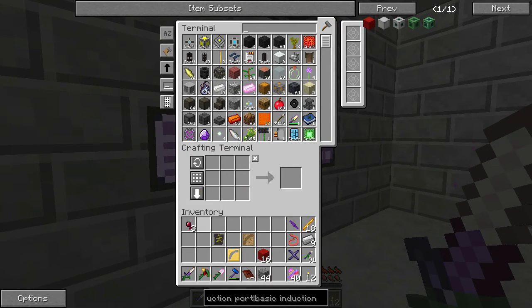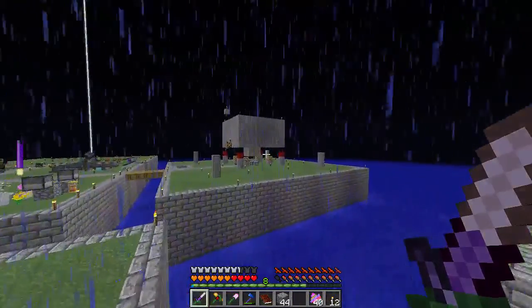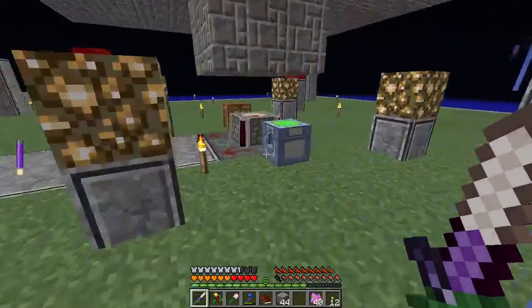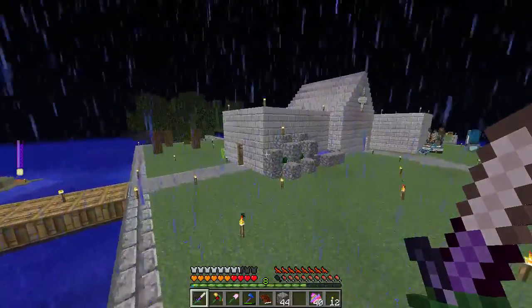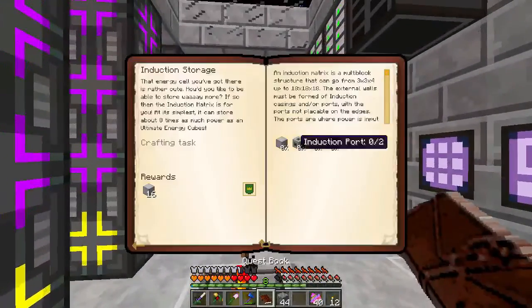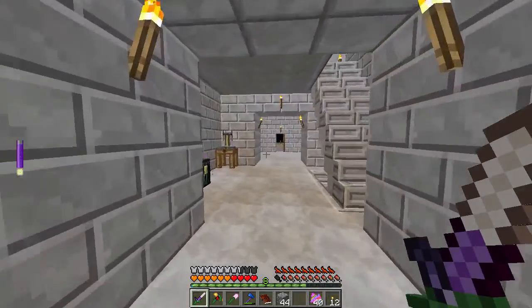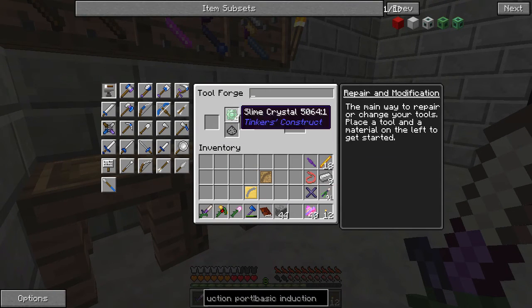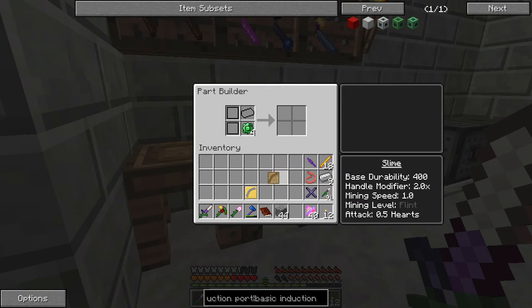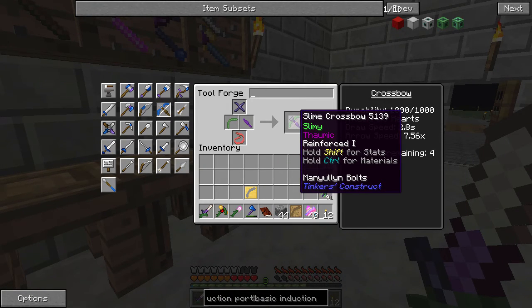We'll just go ahead and make a Slime. Let's put this stuff away. I accidentally brought over the Divination Sigil so we'll put that back. Pretty much the main thing we're going to work on today is trying to get the Induction Storage. So, Slimy Crystals — that is going to be the main goal if it's not too difficult. We get a slimy crossbow, and then we should be able to make a Slime Crossbow.